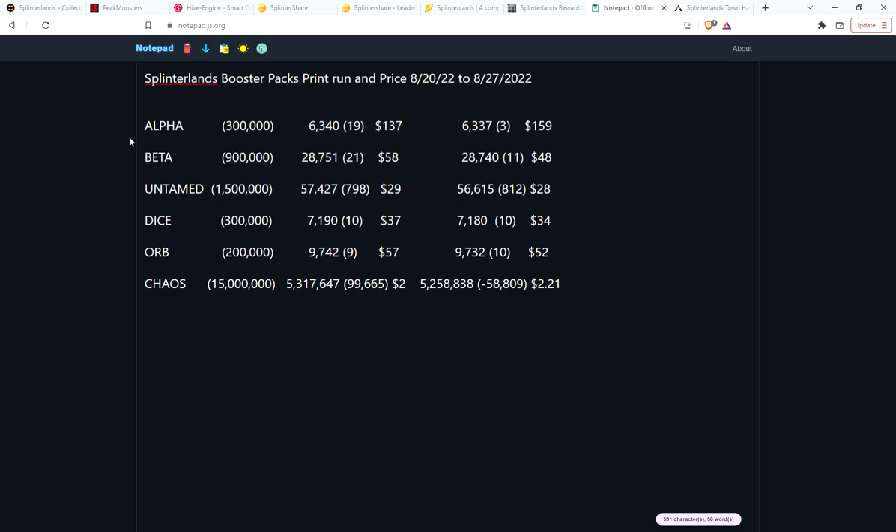Untamed packs are selling at about 800 a week, so at this clip they'll sell out in about 70 weeks — a little over a year. In a year and a half to two years, Untamed packs will probably be as rare as alpha packs with only a few thousand left. Dice Orb has been slow but steady — 10 packs sold the previous week, 10 this week — slowly ticking down. These won't skyrocket anytime soon but will steadily increase long term.